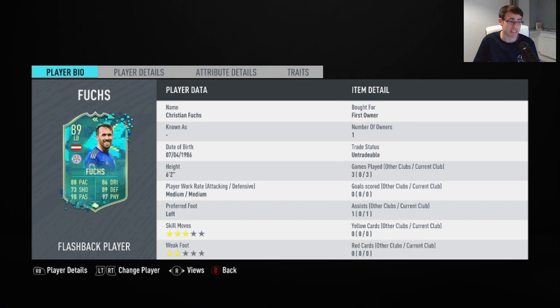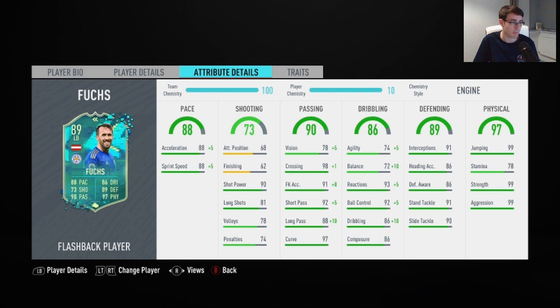He has green stats all across the board apart from his attacking positioning and his finishing. He cost me around 25-30k because I had a lot of stuff in my club to complete him. His SBC is coming in at around 175,000 coins, and it's about 5 days to do his SBC. I was very excited to complete this card in the free games — he didn't score any goals but got me one assist. He also has 3-star skill moves and a 2-star weak foot.